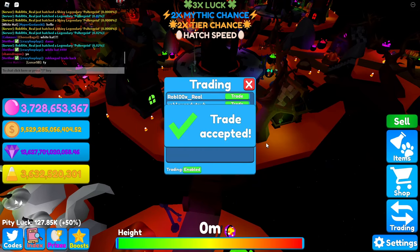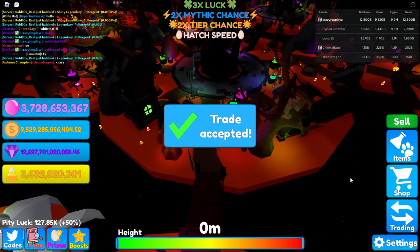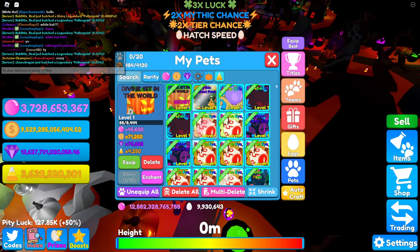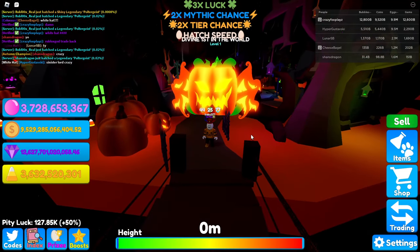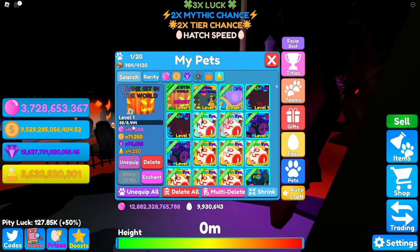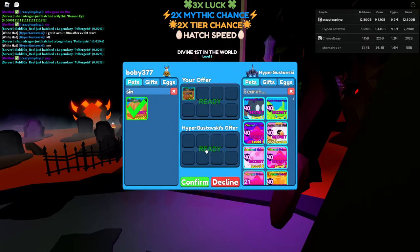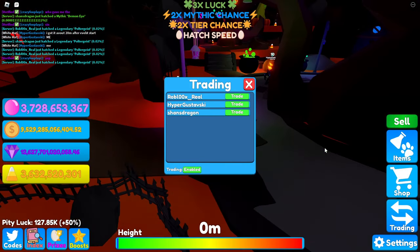This fella has a sinister lord — finally a normal pet! It's a divine, first in the world. Here it is — oh that's a cool looking pet, an absolutely crazy looking pet. The stats: 4.2k candy corn, 45k bubbles. Let's give it back. GG on your sinister lord hyper.